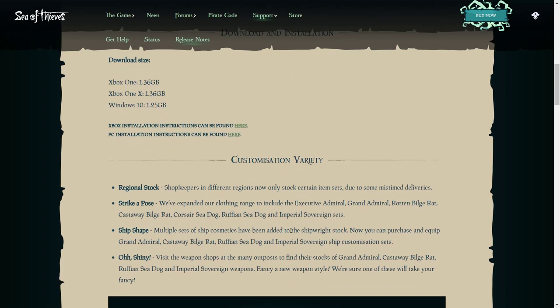For customization variety, shopkeepers in different regions now only stock certain item sets due to some mistimed deliveries. They've expanded the clothing range. For ship cosmetics, multiple sets of ship cosmetics have been added to the shipwright stock — you can now purchase and equip Grand Admiral, Castaway, Obligé Rat, Ruffian, Sea Dog, and the Imperial Sovereign ship customization sets.